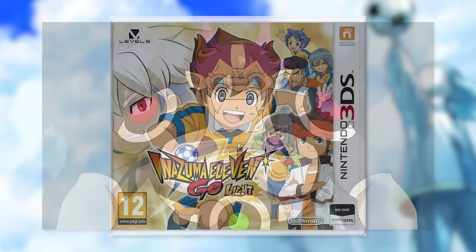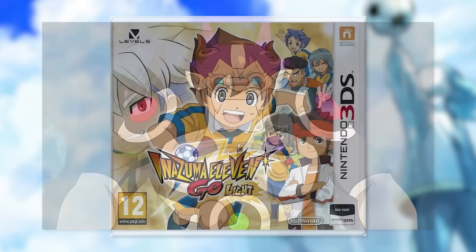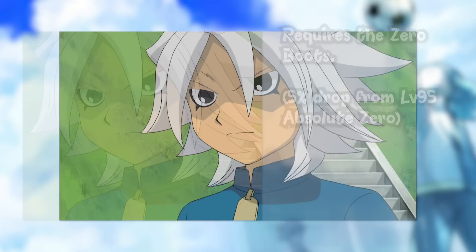Moving on to the Go games. The hardest player to get in Go 1 is Thanatos. He requires linking and some high-leveled stuff to get, and requires you to recruit Shadow, who requires the Zero Boots — the hardest item to get in the game, because it's a 5% drop from a level 95 team.